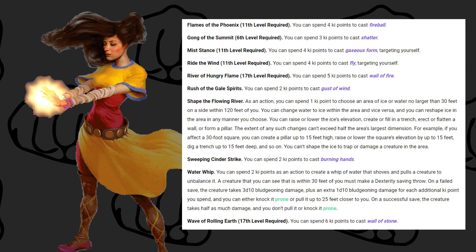Gong of the Summit requires level 6 and 3 ki points to cast Shatter — a loud thunder spell dealing a large amount of AoE damage. Rush of the Gale Spirits: spend 2 ki points to cast Gust of Wind, a long straight line of wind that pushes enemies and disperses fire or gases. It doesn't deal damage but has both in-combat and out-of-combat uses.